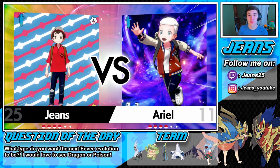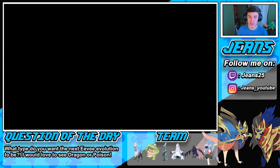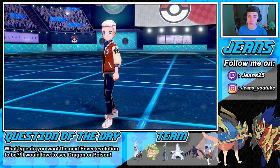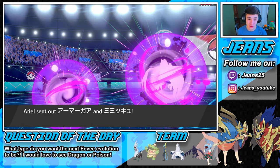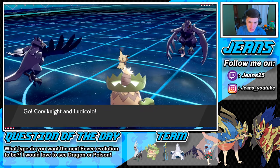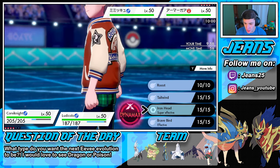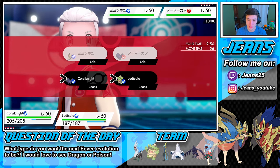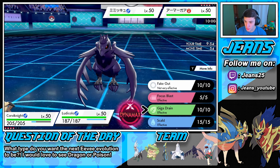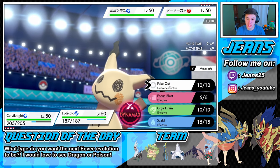We have the Assault Vest on Duraludon to soak up special attacks. I was glad I went for Weezing right away — I knew his defense was high but we were a special attacker, so I thought maybe we could take him out in one hit instead of him Toxicking Duraludon. Because if he would've Toxicked Duraludon, the Dragon-pole hit plus Phantom Force plus Toxic would've taken us out and we probably would've lost that match. Corviknight and Ludicolo roll out in the front spot.